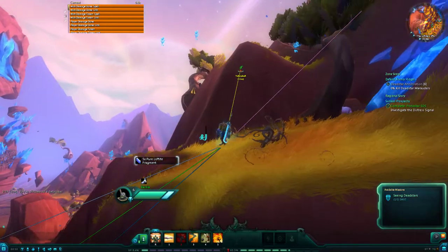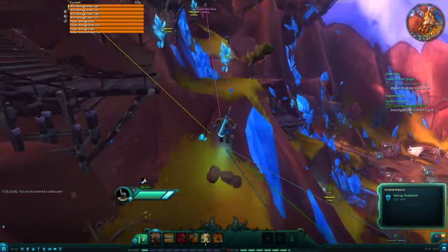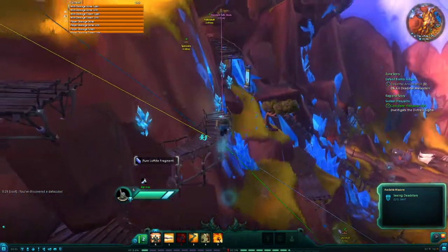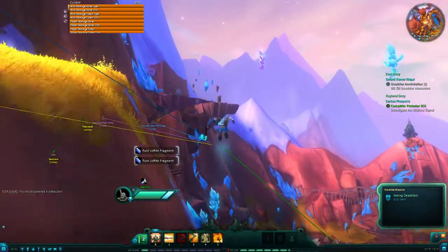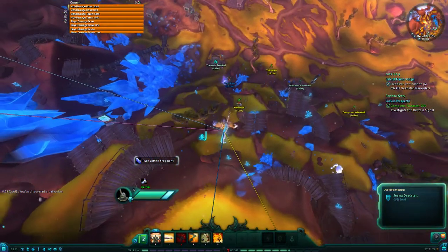There's one purple one — I need to find two more. And up here there's another one. As long as you're in this area with the blue stuff, you get this Mega Jump ability. If you jump out of it and you lose it, you'll take fall damage.